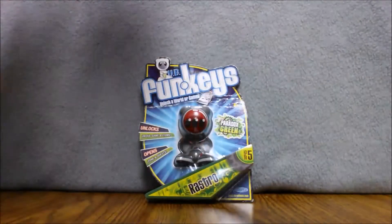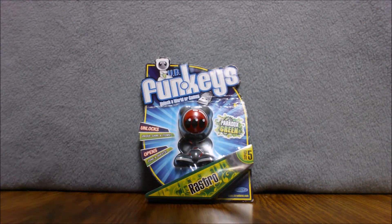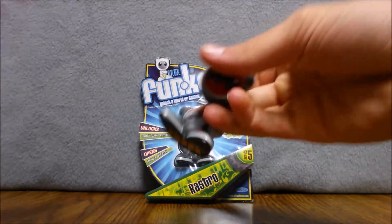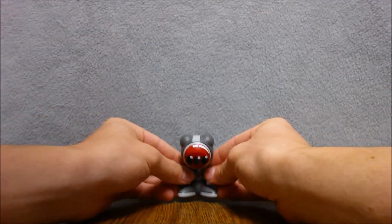So we have the Rastro here. This one also came with an ace, but it's alright. Here we go guys — the Rastro figure. There they are, side by side. Here's the Rastro in the package, and there's the Rastro out of the package.